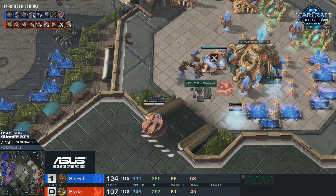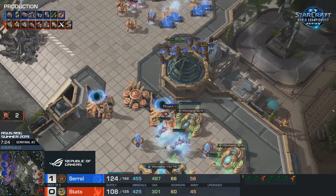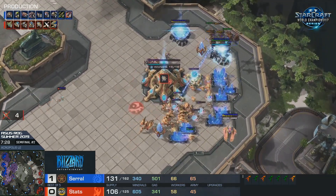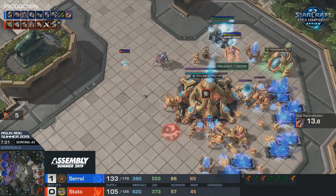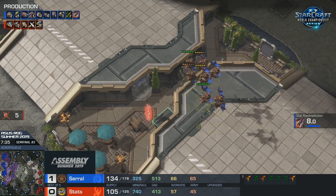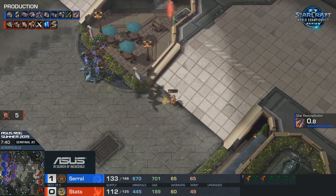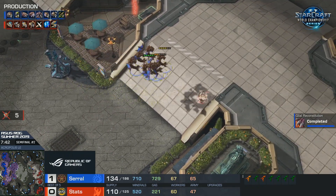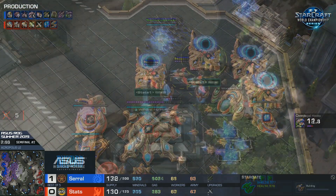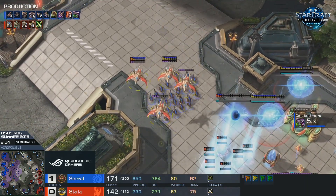That doesn't mean they're not going to deal damage. That timing, and then the War Prism comes back with the Archons - these Mutas want to deal a lot of damage, and maybe they still will. But these cannons are finishing up in the right bases at the right time. Still, five probes do fall. I love how Serral, as soon as those hallucinated Phoenixes flew by the Spire, immediately threw down the infestation pit. He's already thinking about the transition. Stats is overreacting - he's going into double Stargates, it's just going to beat a couple Mutas.